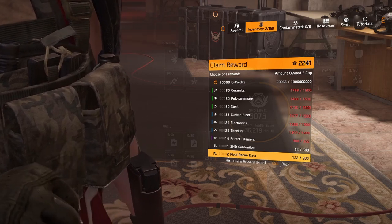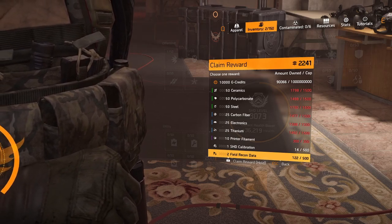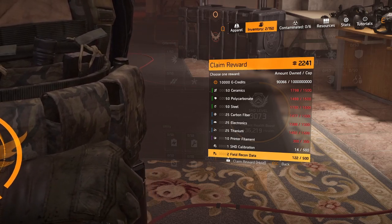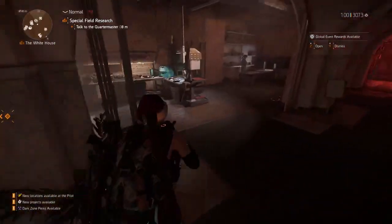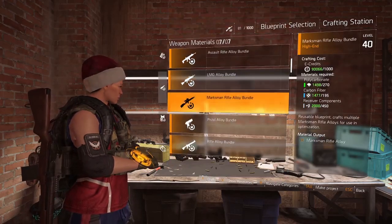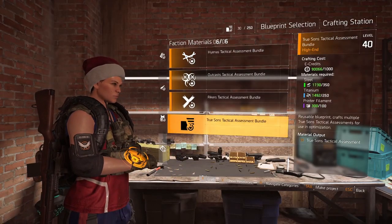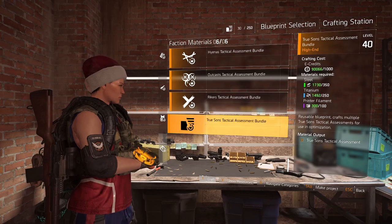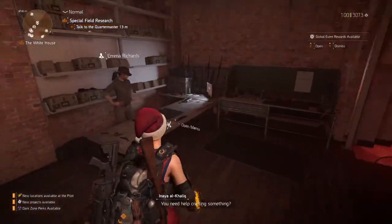It takes a couple of hours to run through New York, especially with a friend helping — whether they're max level or you do it as a duo or trio with fresh characters. Three hours is the benchmark if you just press on. One thing you need to do before this method is head over to the crafting station and unlock all the blueprints. I did them all using CP3s — they're really easy, and you can reset control points now too. Different gear requires different kinds of materials, so get all blueprints unlocked.